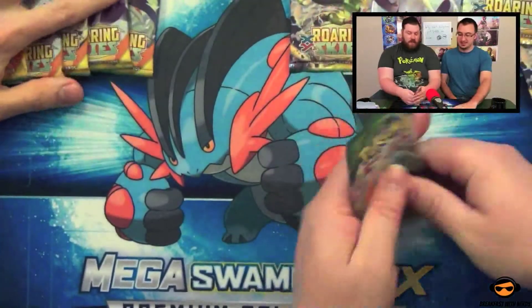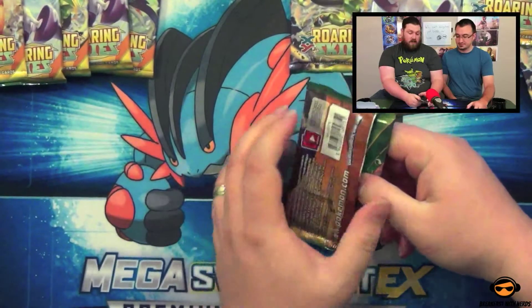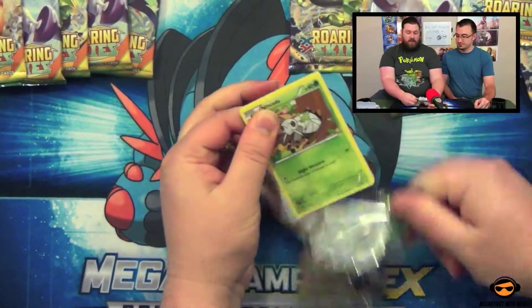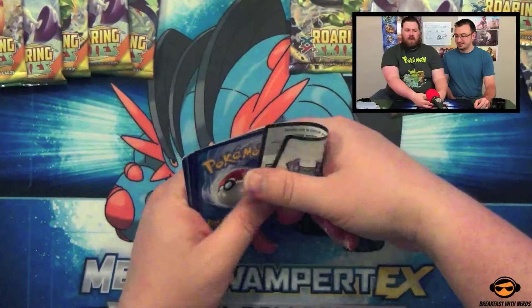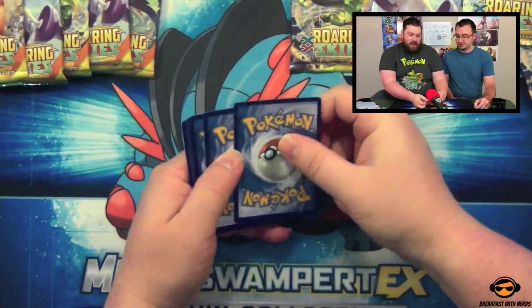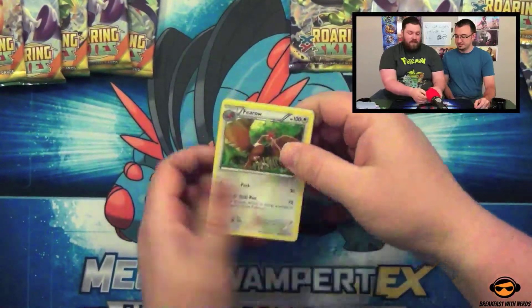I would be happy to, Paul. So really what we're hoping to pull here is, of course, the Shaman EX — whether it's the full art or the regular version, it's by far the best pull in this set. Full art is probably more expensive, right? Not only by a couple bucks, actually — you'd be surprised. I think the full art is like $60 right now, or a little less, and the regular one's like $55 or something.